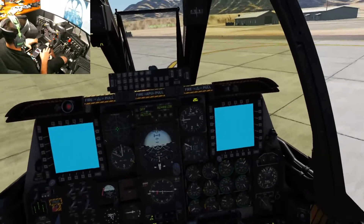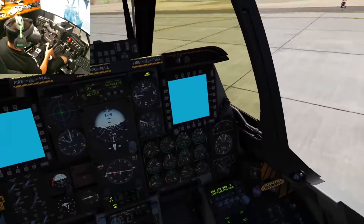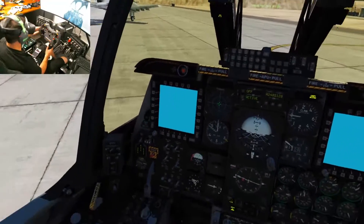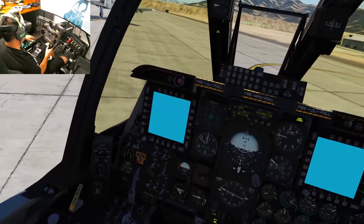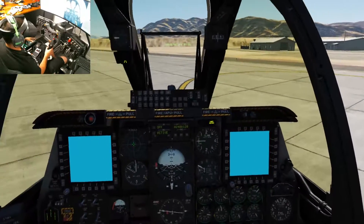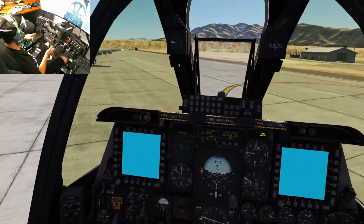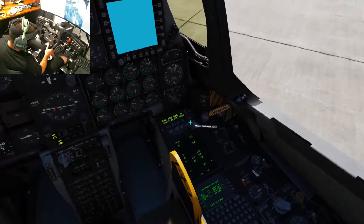I used to have my keyboard on my lap, reaching down typing things in. Now I can just simply reach down and type it in right there on the CDU, or up front programming all my weapon systems, release settings — all that stuff is just done right here. This button on the Thrustmaster Warthog is normally my countermeasures switch in most aircraft, especially in the A-10.